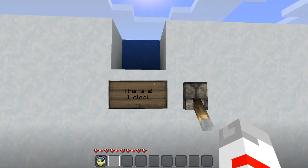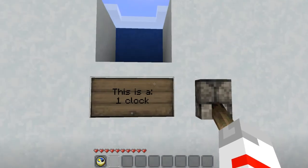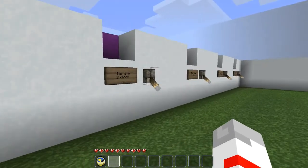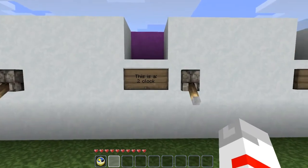Clocks are basically made by a redstone torch powering itself, which is impossible in the real world — otherwise we'd theoretically have unlimited energy because a light bulb could power a light bulb. But redstone clocks are impossible in the real world yet very possible in Minecraft.